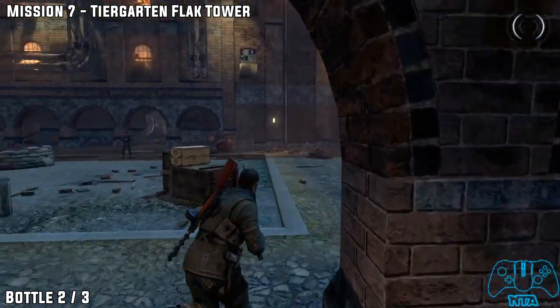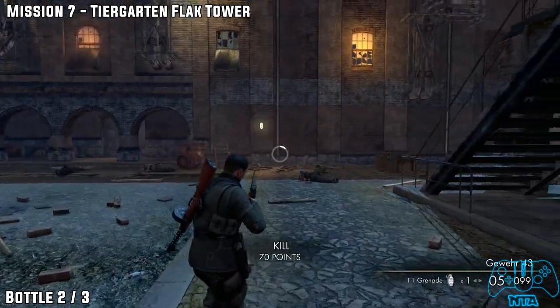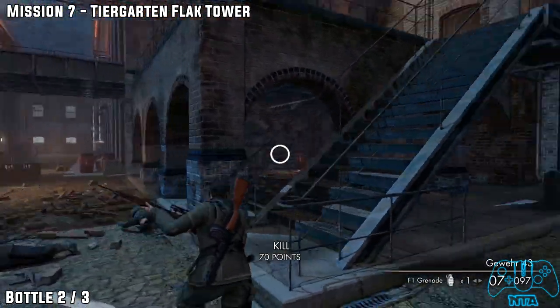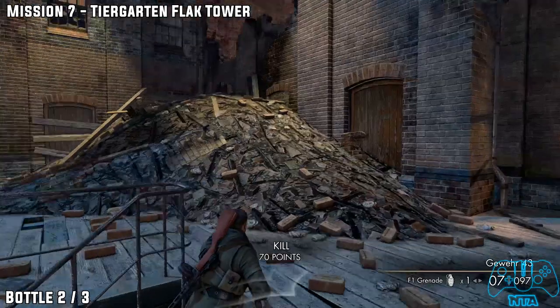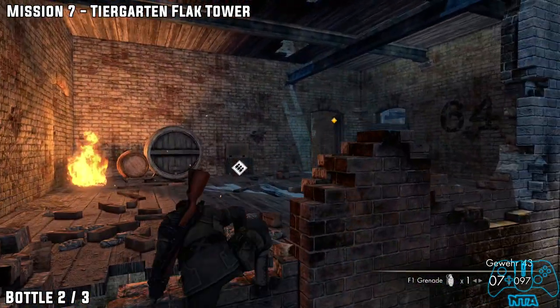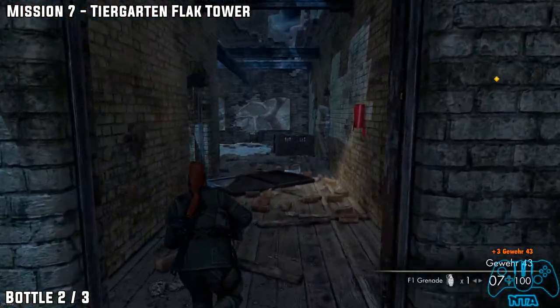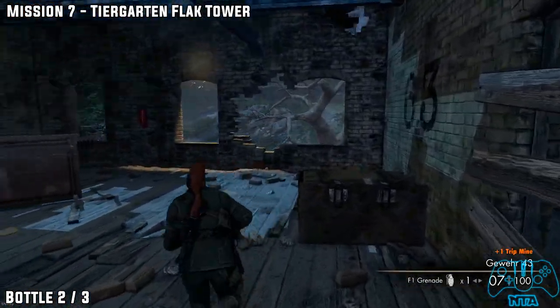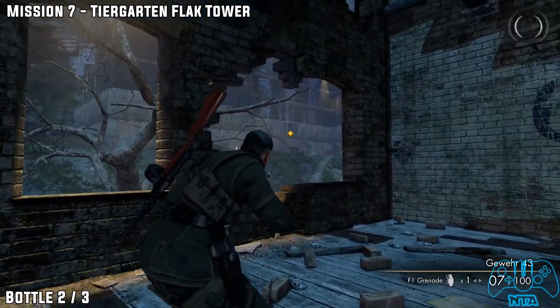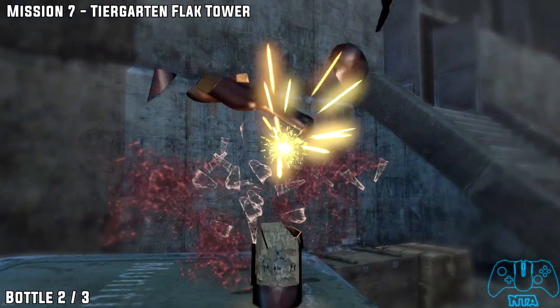Now we're going to go upstairs. When we go upstairs, take a left and go up the rubble. Climb into this building here. Go through the door. Now we're going to look out the window. Look up towards the main building we need to go to. Near the stairs, on the crate, you will find the bottle.